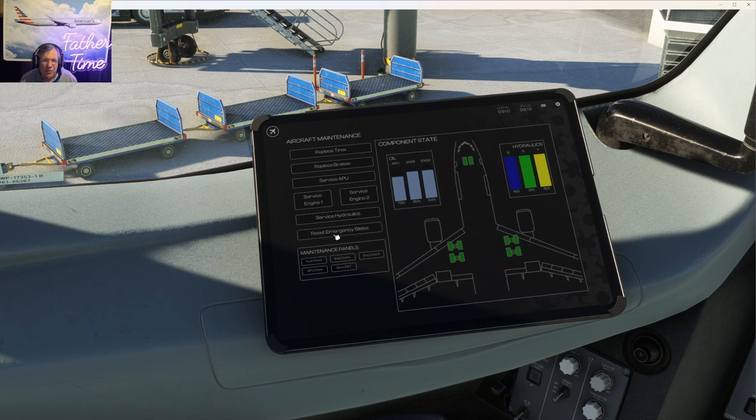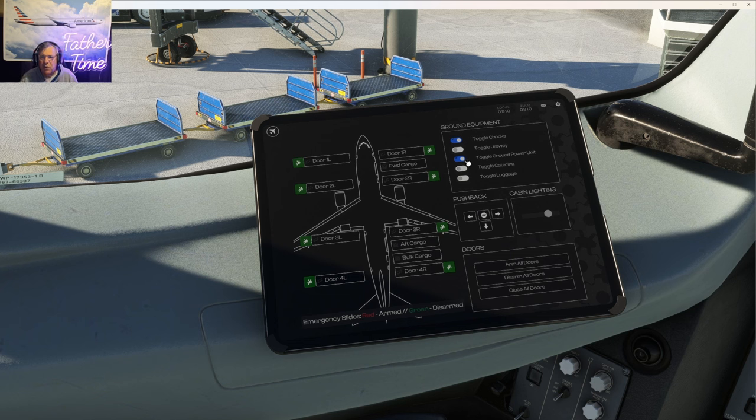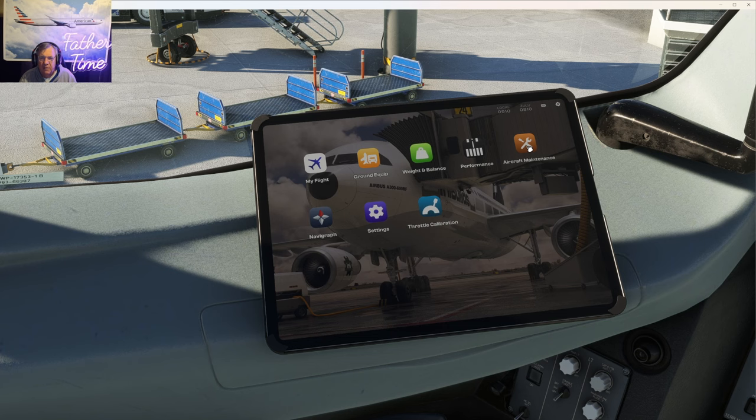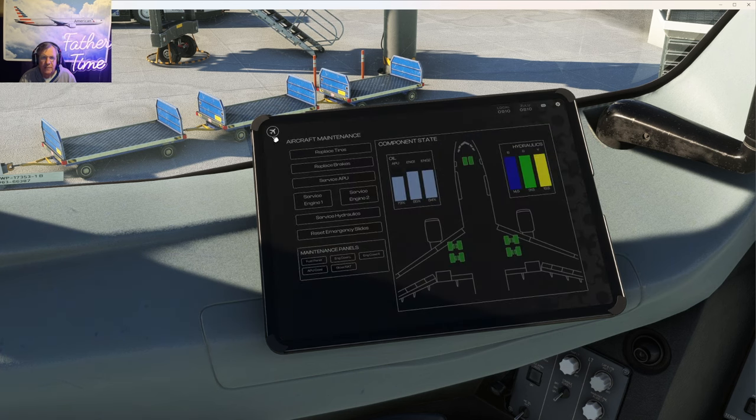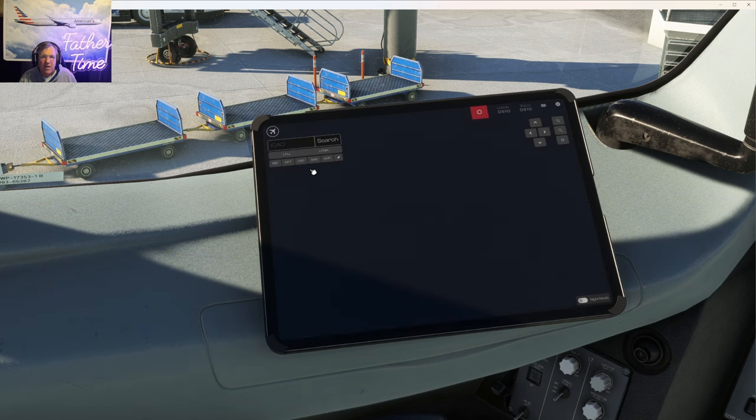This is the A300 pre-flight — some of you are new to the airplane, you might pick up a couple things. I reset the emergency slides because I've had the slides deploy on me a few times. Start at the logbook, check flight got the flight plan downloaded, ground equipment — chalks in, external power unit is already in. I reset the emergency slides because when I go to push back the door won't arm if the slides have deployed. Update from SimBrief, apply load to aircraft, refueling truck is in place. I'll get Navigraph started and import the flight from SimBrief.